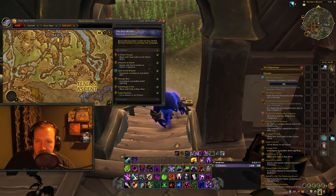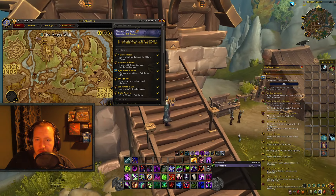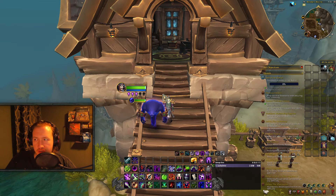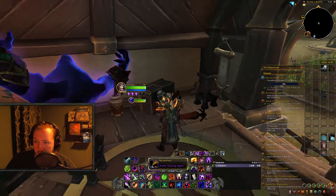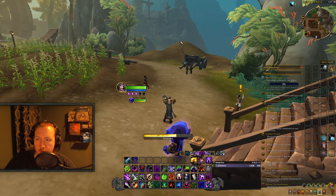For treasure number 5 we are moving to Hallowfall, going directly southwest of Merildar, the main city. There's a farm here, and if you've been watching my other profession treasure videos, a lot of these treasures are on this farm. Exactly where I'm standing you have a building — go inside and you will find the Arathi Tannin Agent, which shows up on your minimap if you have skinning active. That is treasure number 5, and we have one more inside this zone.